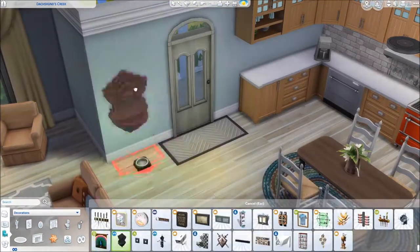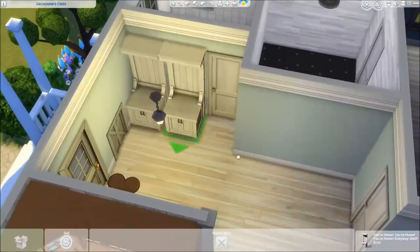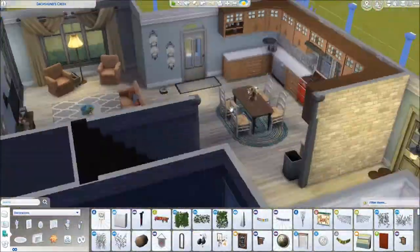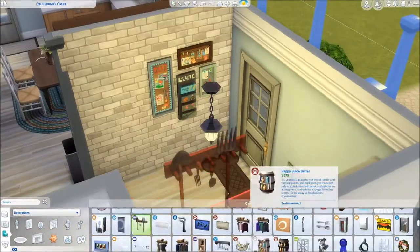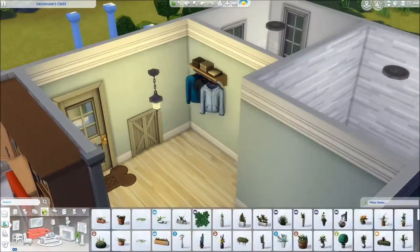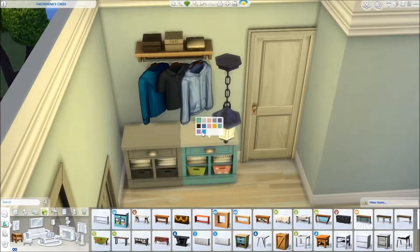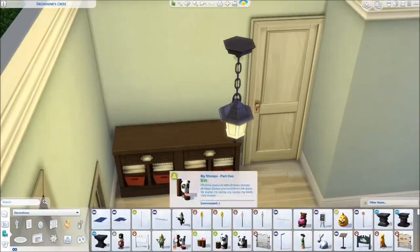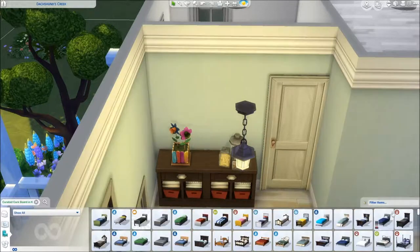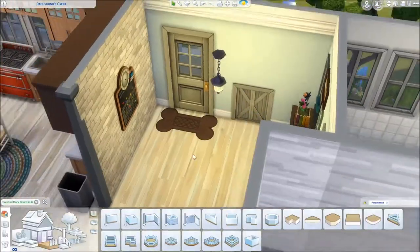We're working on the mudroom now. These corkboards and decorations on the brick wall from Parenthood — I fell in love with them. I tried to place an ottoman underneath but couldn't find it, so I ended up putting in Parenthood organization cabinets. I really love the Parenthood pack — the stuff from it I use all the time. If you're going to get one pack, I would get Parenthood. I placed the board on the brick wall and switched things around so it's usable, since this is a family home.